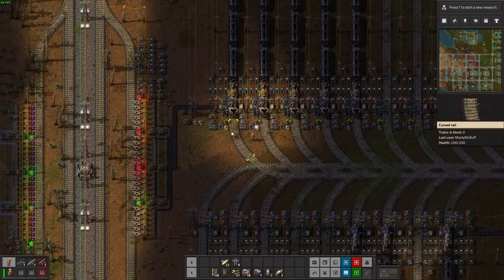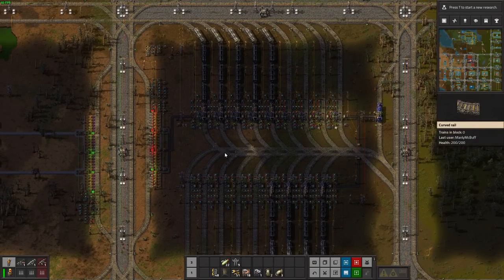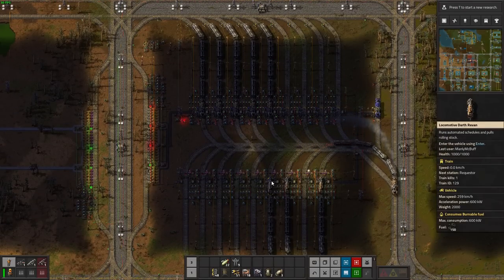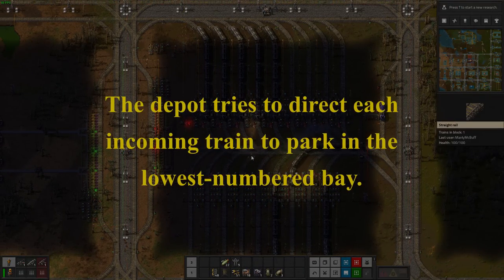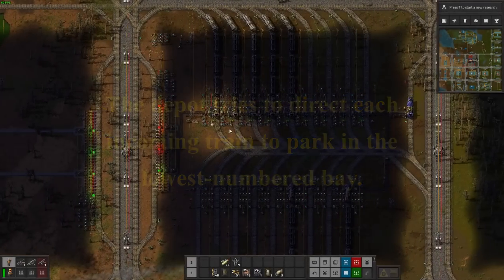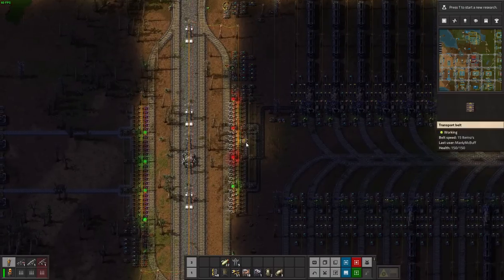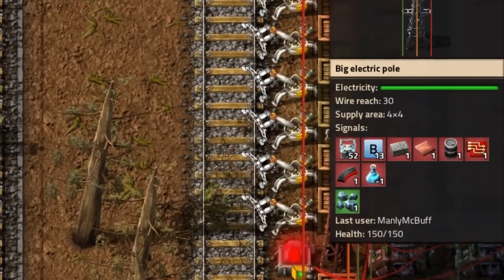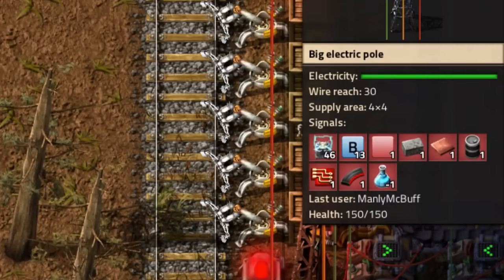You might be wondering how the trains differentiate which cells need which resources. What you'll first notice is this light that scans across each of the stations with a train in it - if this is the highest numbered station that has a train, the light will scan from here up to this point and then reset. What's happening is a train comes and parks in the depot, and the depot scans each of these trains for which resource it has in its cargo hold, then broadcasts that resource onto the green network. You'll see on the green network there's only ever one signal at a time, and it cycles through all the trains actively in the depot.